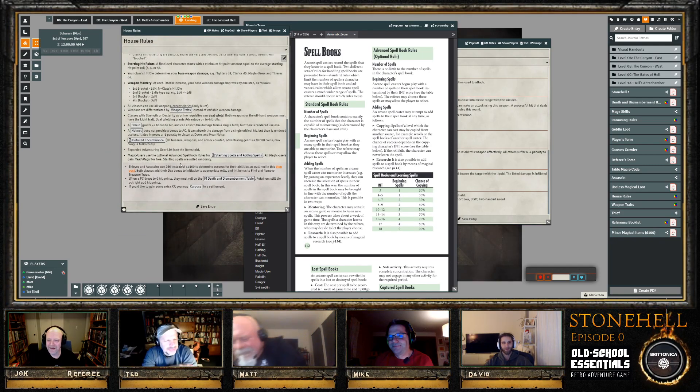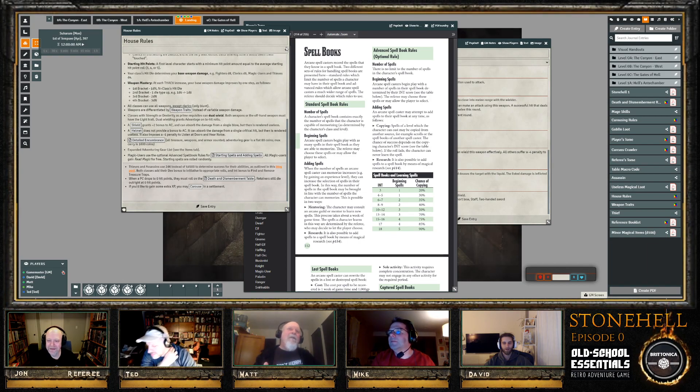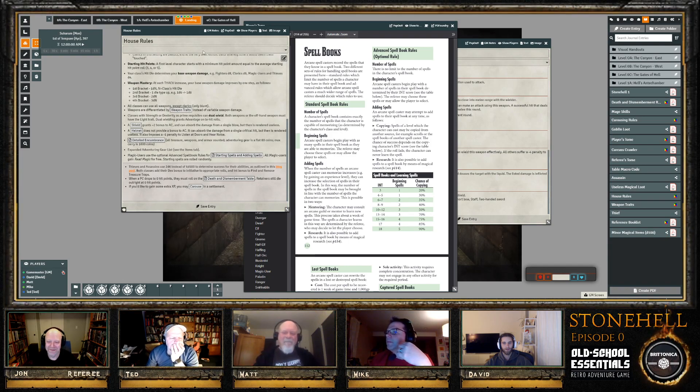Random starting spells mean if you roll Ventriloquism as your one spell, you work with it. The GM notes that if everyone chose freely, they'd all pick Charm Person or Sleep — the clearly strongest first-level spells — which is no fun. Rolling randomly fits the 'schlub who found a spellbook' flavor of low-level play. Magic Missile might warrant a re-roll given how underwhelming it is.